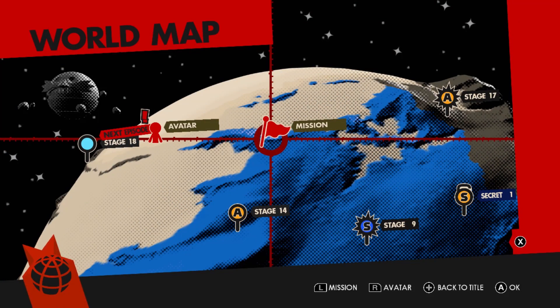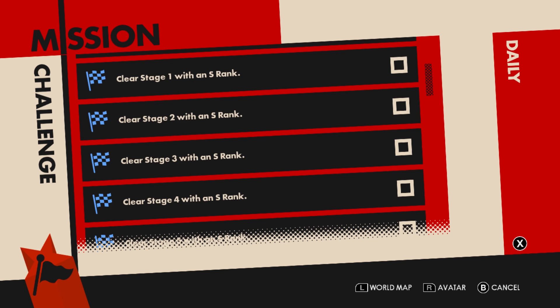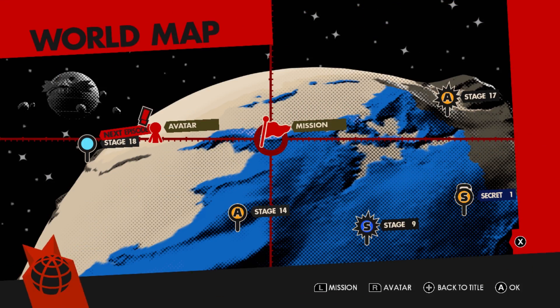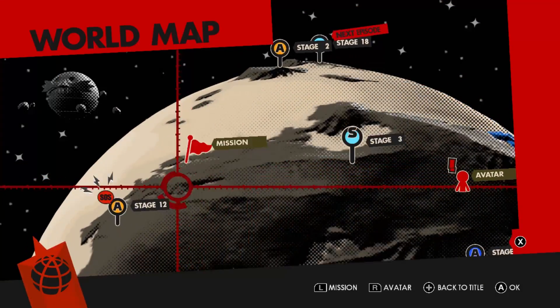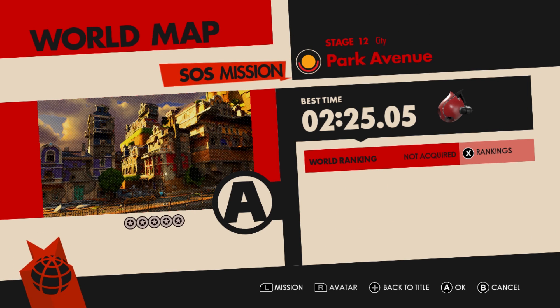There are also missions, which are basically just little things you can do to get extra clothes. You also have daily missions, and if you do the daily missions you will get an XP bonus. For example, change your body parts and you'll get a 1.4 times bonus for 30 minutes, which is actually a lot in this game — it can make the difference between an A rank and an S rank. But we have an SOS mission to do down here, so I think we're going to give that a go.